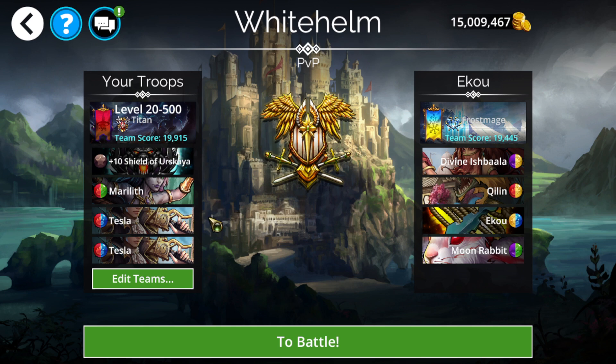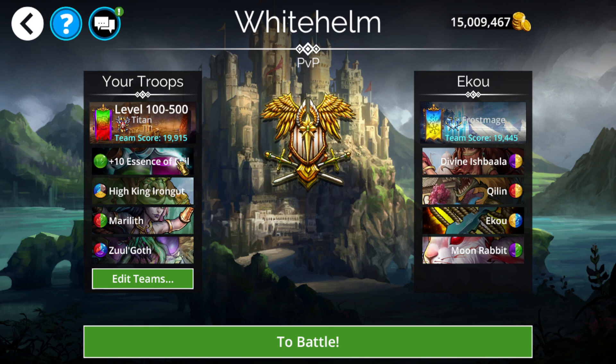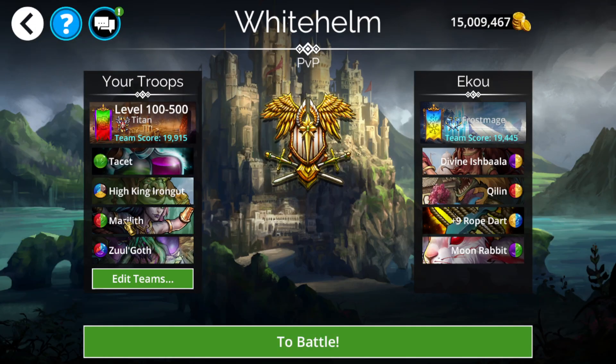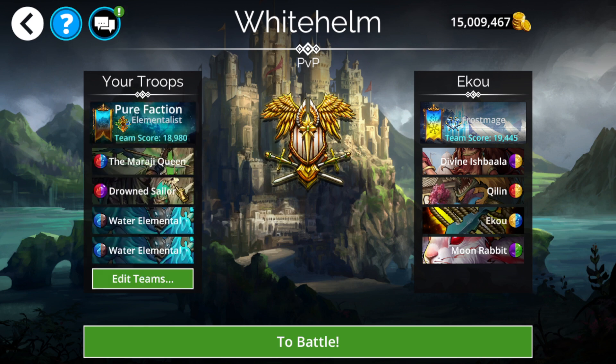Next we have the faction teams for Sunken Fleet - it's a red-blue restriction. Here we have a standard Tesla team with Marilith as the mana accumulator and the Urskia Shield to boost up. For the mid-range battles, we have a standard Iron Gut Zugoth team using Marilith as the mana accumulator. For weapon I just use Essence of Evil - it's pretty flexible. Essence of Evil does a nice amount of disable and gives you mana accumulation, even though Marilith will primarily be your main mana accumulator. We're using Titan just to have a little bit of tank ability, though you could go the more offensive route.